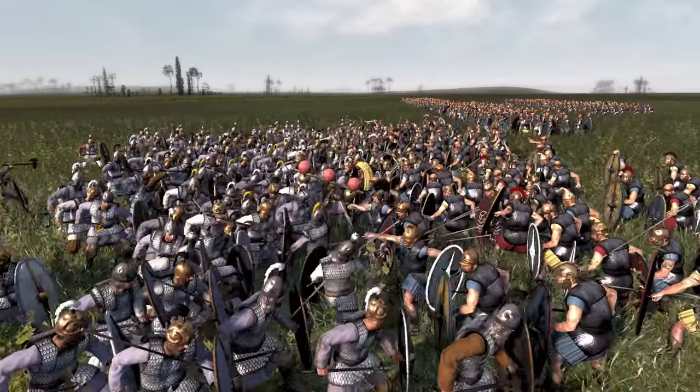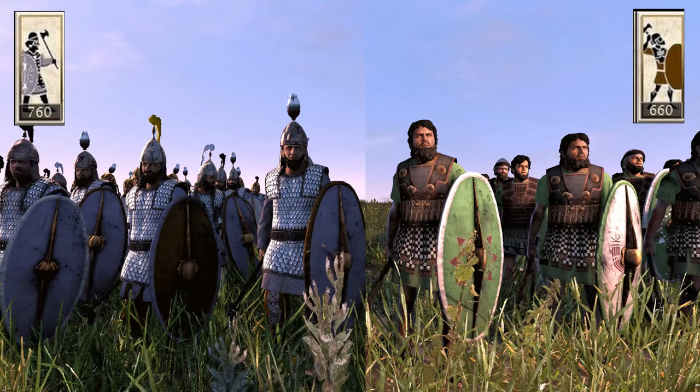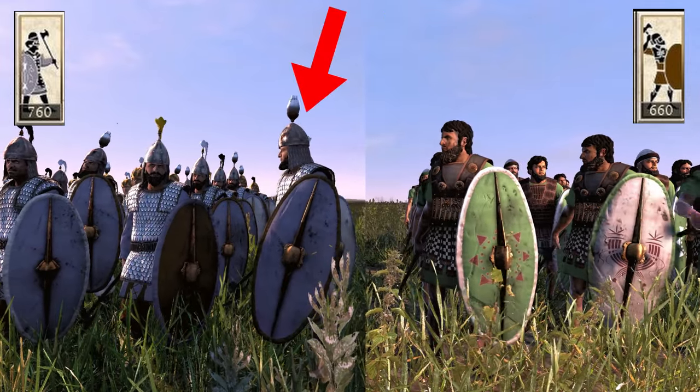Now let's talk about swords and axes. Swords are overall more cost-effective than axes — axes have more armor-piercing damage, but swords have more damage overall. The only axe units worth bringing are the Mercenary Macedonian Marauders and the Gallic Axemen.